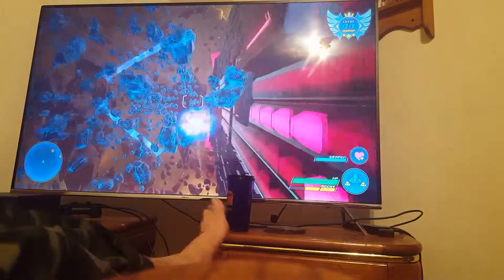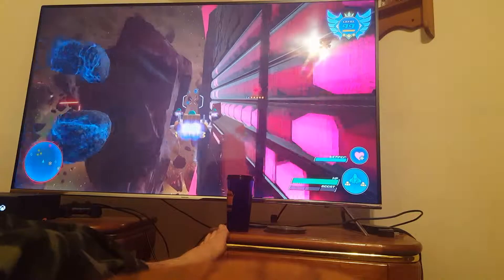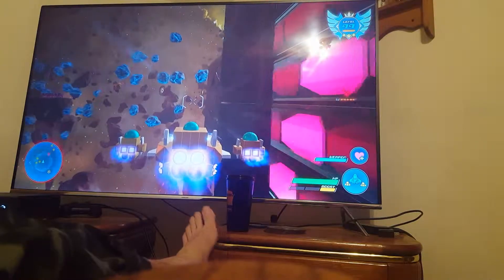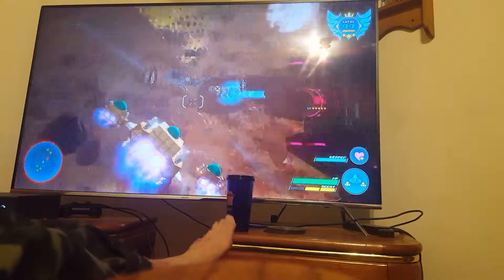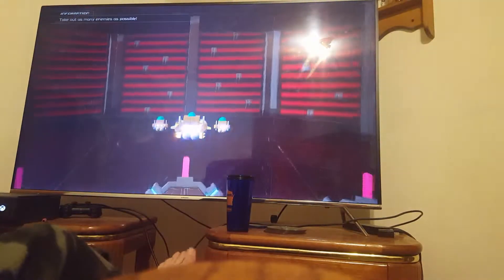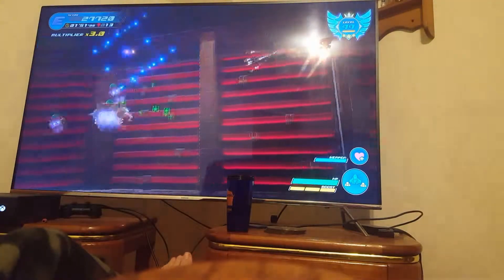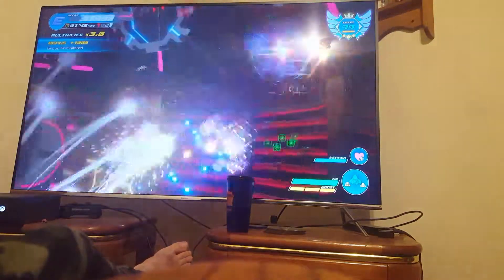The next one is going to be along this side. Also in this game, it combines three enemy types: your simple Heartless, the Nobodies from Kingdom Hearts 2, and the Unversed from Birth by Sleep — all in one. Except in the Oceans Between, it's mostly Heartless. So nothing too hard.